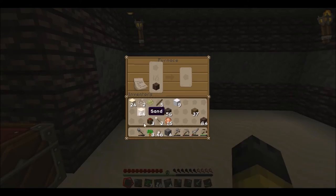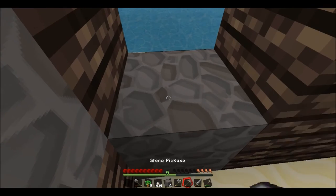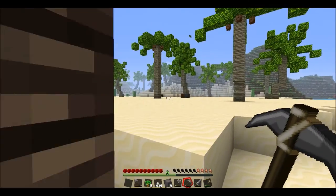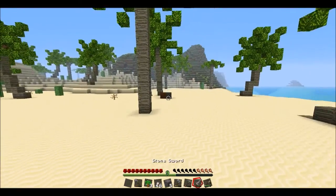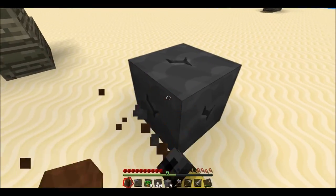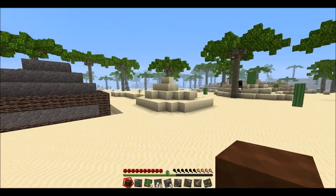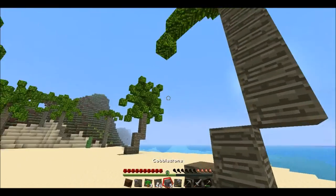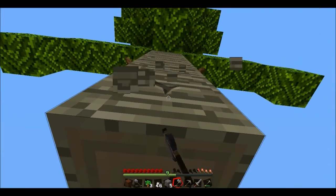Let's start cooking some of this sand. All right, let's go outside. There are some mobs still — I don't think the spiders will attack. Let's cut down this tree.